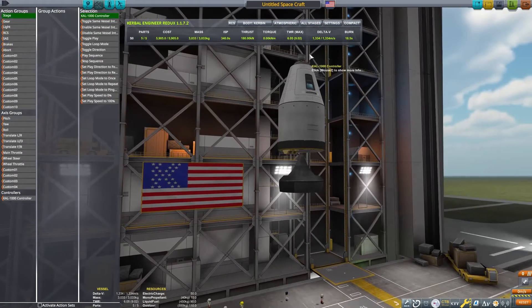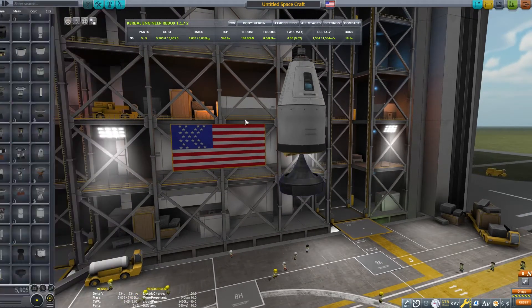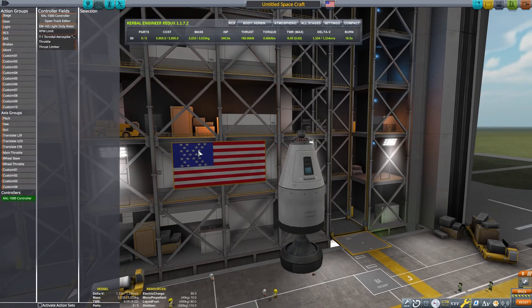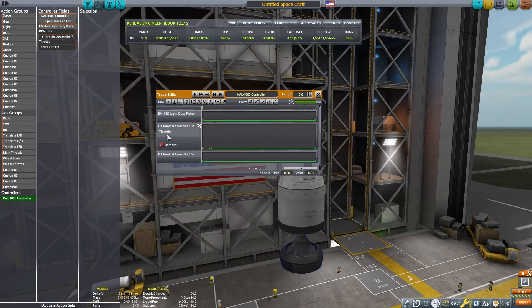We need to bind the CAL controller to the craft's main throttle. To make this design work, we need to bind the rotor's RPMs to the CAL 1000. We will also need to bind the Aerospike's throttle and thrust to the CAL controller. You need to pay attention to how I set up the CAL.